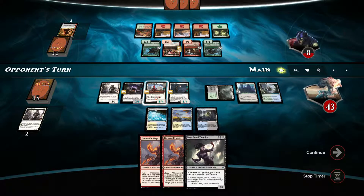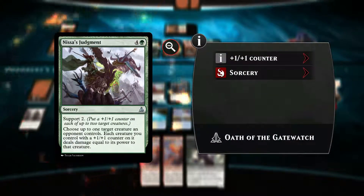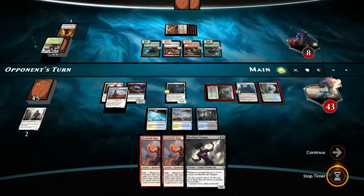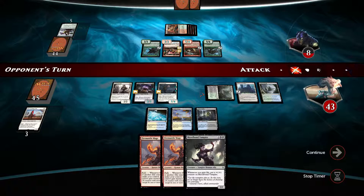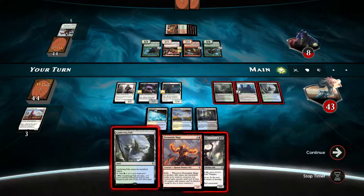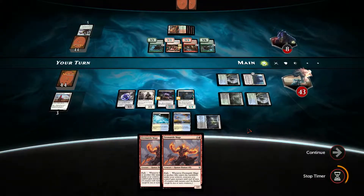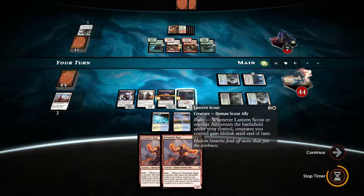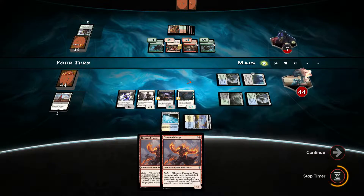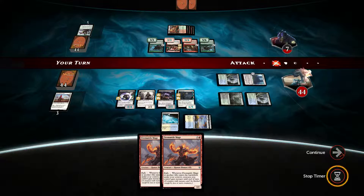I'll put a counter most likely on Hero, and the other one here. Come on — that is just crazy. Our creatures will not be indestructible unfortunately, but that's okay. Lumbering Falls, Bloodborne Vampire, gain some life. Let's put the counter here, let's pay — this becomes a 4-4. Do we want to swing? I can swing with this 6-5, he'll block, it'll be an exchange — nah, not worth it.